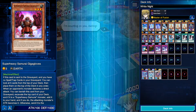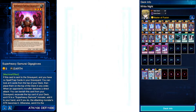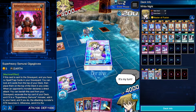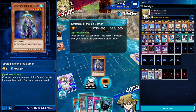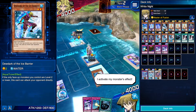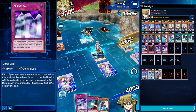Okay, draw. MST — that is not very useful, so let's just summon a Strategist of the Ice Barrier. Three strategists — discard Dewdark. And another Dewdark. We'll just set MST — that's more useful than these two right now. And we'll end the turn.